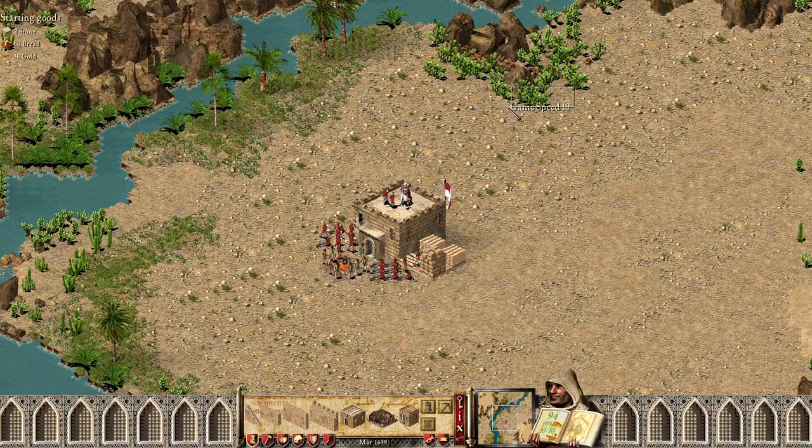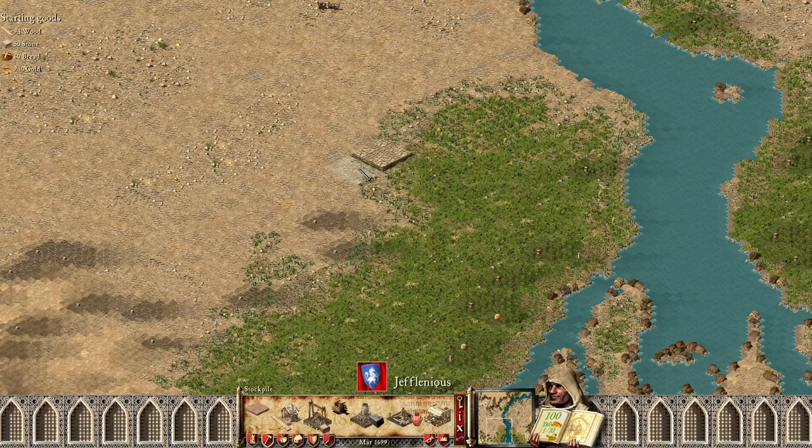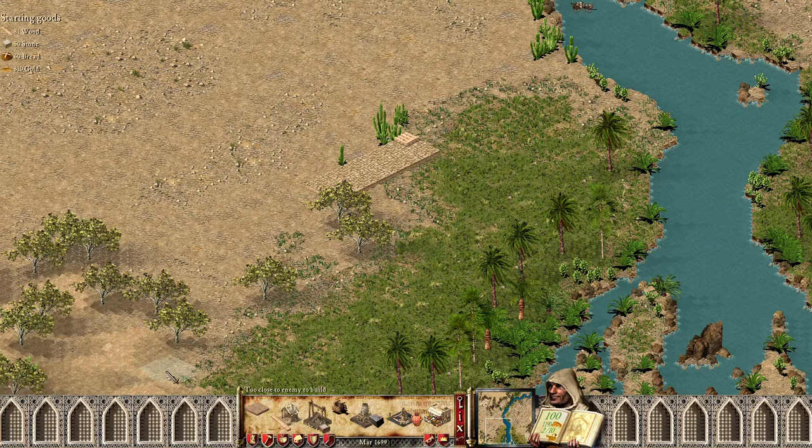First of all, just like the previous episode, slow down the game and restart. Because you'll have to delete your stockpile as soon as the game starts, and place it on the left side of the river, right next to this farmland. This is gonna be our new home.